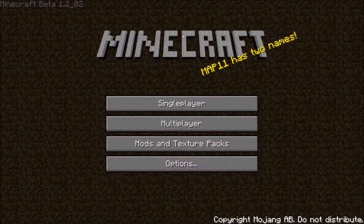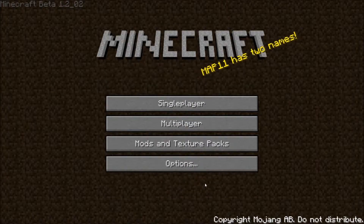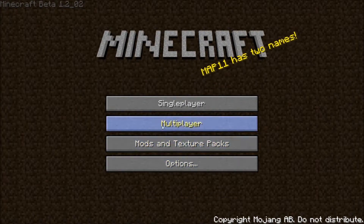I can see the logo and the background is different, and it says 'Mods and Texture Packs' instead of just 'Texture Packs.' Over here it says map 11 has two names, and if we go into single player there are only 5 worlds. I know you can get more than 5 somehow, but I think that was a mod.